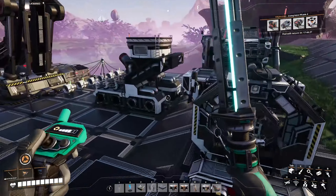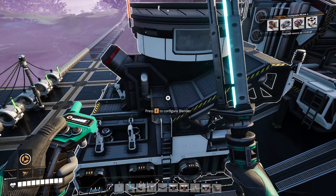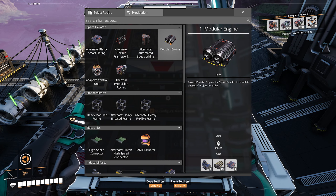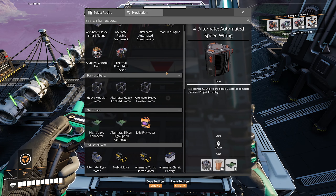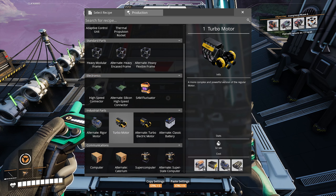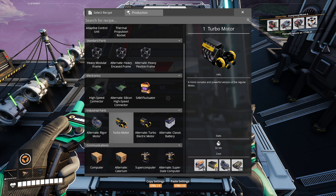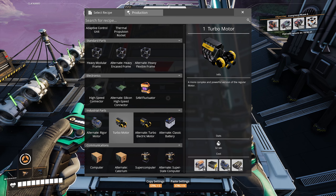I think the magnetic field generator is in the manufacturer. Let's build another one to check. Modular engines need motors, rubber, and smart plating — either plastic smart plating or regular smart plating. Turbo motors need cooling systems, radio control units, motors, and rubber. Or there's the alternate route, but we'll go with what we have right now.